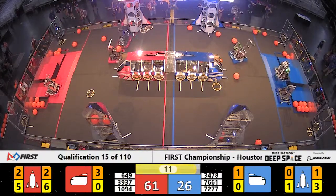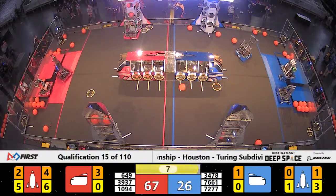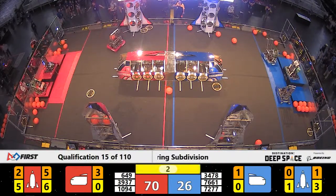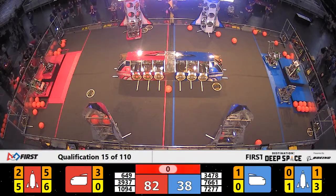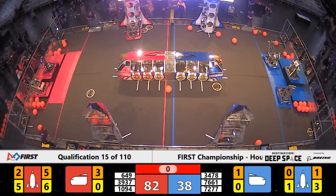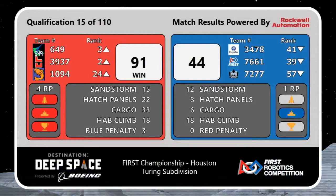Doesn't look like they're going to have time to fill either of these rocket ships. Two blue robots over on the half and two red ones on their half. Five seconds left now — 3, 2, 1, and time expires. Wow. Somehow in the last second, Breakaway able to score — a final score of 91 to 44, and they managed to get all four ranking points. That last-second cargo ball in that rear red rocket ship gets them a ranking point for filling that rocket ship.